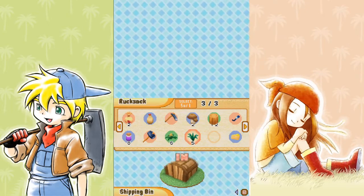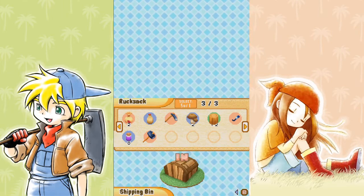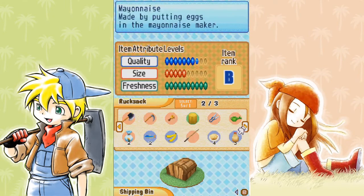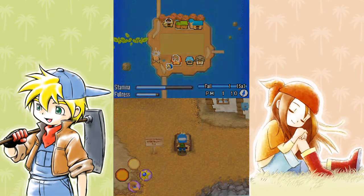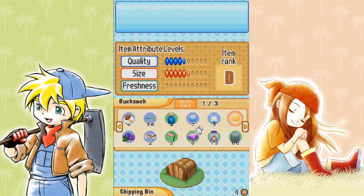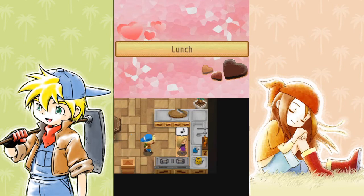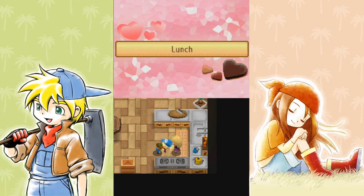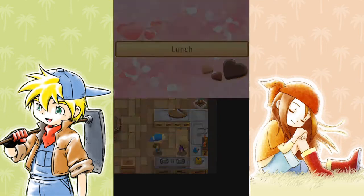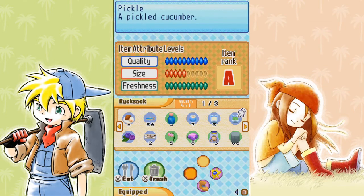I'll go ahead and empty out my rucksack a little bit here. That looks pretty good, but we're missing a block of cheese to go into our bin. Let's see what she's gonna make us today. Looks very green — almost radioactive. What did you make us? A pickle. What?